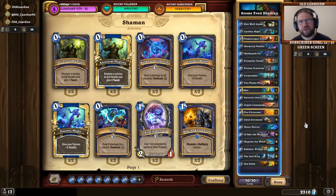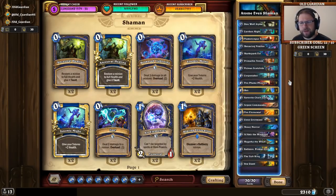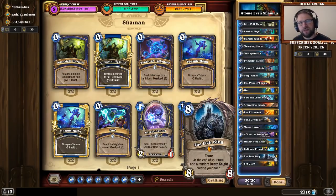At its core, Even Shaman is a board-centric midrange deck. It's typically by far not the fastest aggro deck out there, although with certain draws it can do a lot of damage early on — such as getting a Corpse Taker with Windfury and buffing it with a Flametongue Totem. For the most part it plays a conservative early game, and then it really gets going when it plays some Sea Giants, Fire Elementals, and Lich King to close out the game.